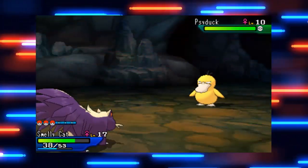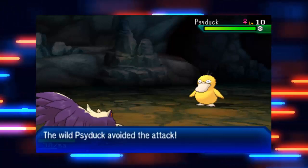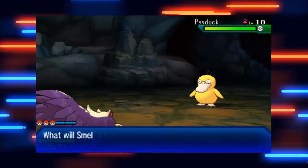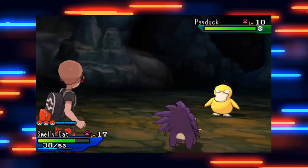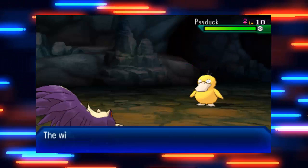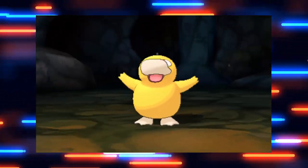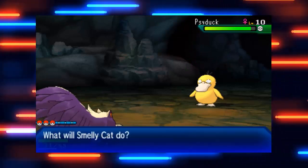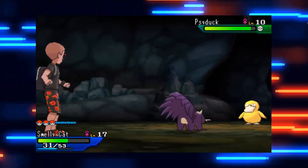Hello everybody, it's Fu here, and today I've got a video that you will not want to miss because we are talking all about accuracy in Pokémon. We're looking at what is the least accurate move in the entirety of Pokémon Ultra Sun and Moon, taking into account things like accuracy and evasion and any items and abilities that can affect that too. So it's actually not as simple a question as you might first have thought.